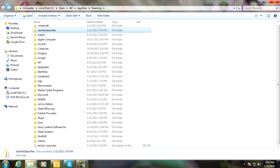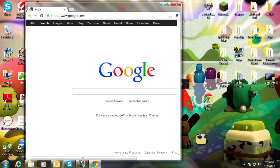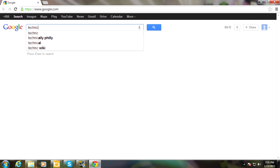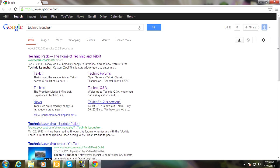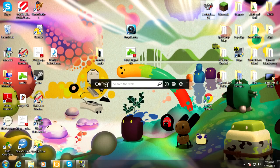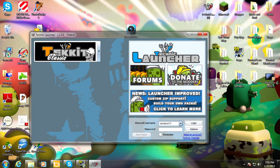After this, you're going to want to go on your Safari or Google Chrome or whatever you're using, and go to Technic Launcher. Basically all you're going to do is download the Technic Launcher again, and once you've done that you'll just open it up and then you'll just log in.